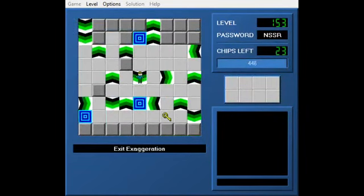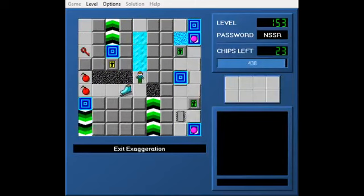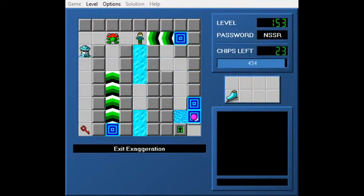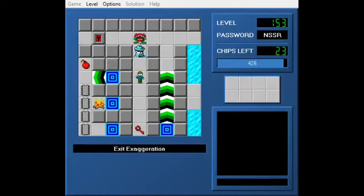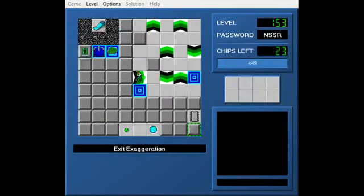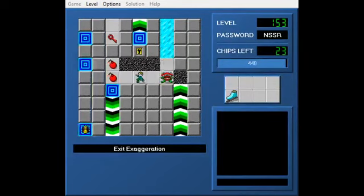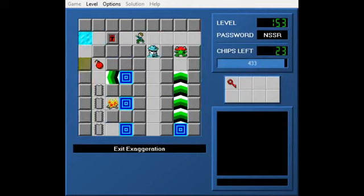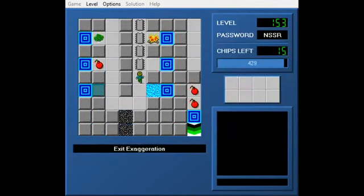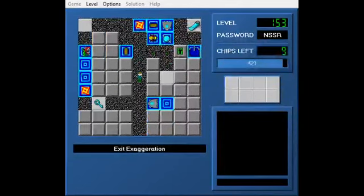Exit Exaggeration - I'm a little too proud of that pun reference. You actually can't get the yellow key, so this is an exit fake-out level. And yeah, that's what happens if you don't book it.